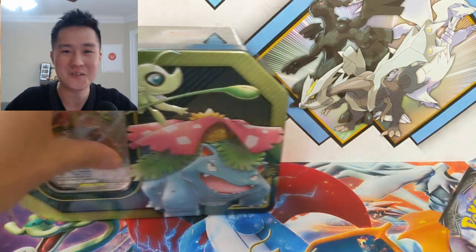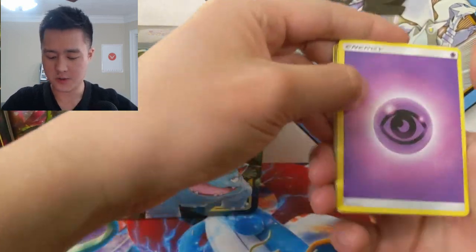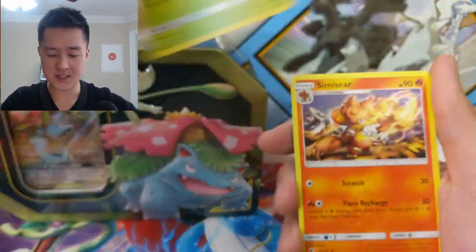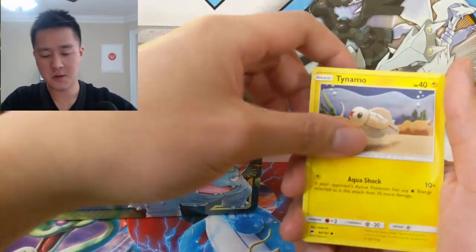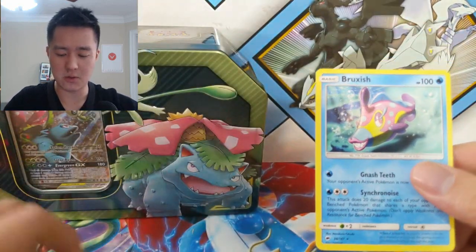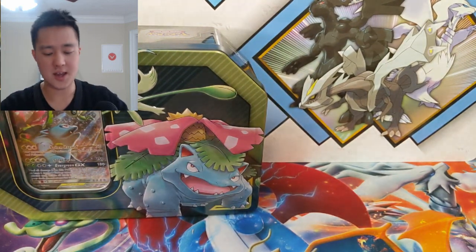Just so we don't forget like last time, we're going to open our Burning Shadows pack right now. Let's see what we got — starting with a Psychic Energy, Duskull, Metapod, Simisear, Hoothoot, Rhyhorn, Ralts, Tangela, Tynamo, Horigano. And then a Bruxish. Not sure what's going on there, so the hunt continues.